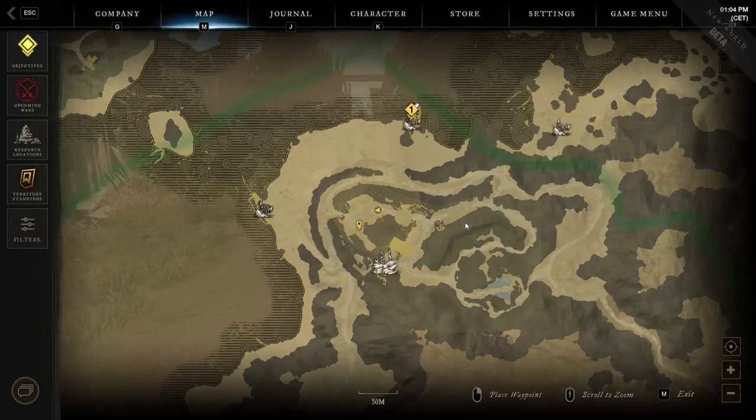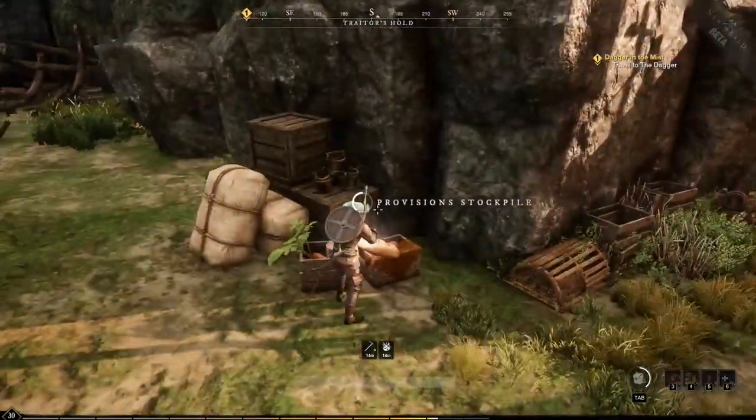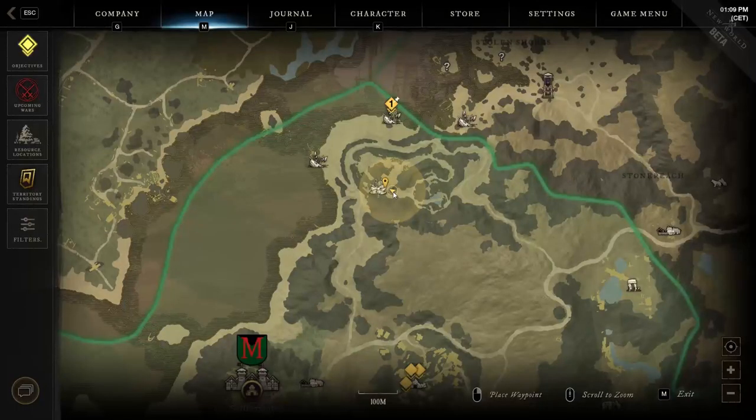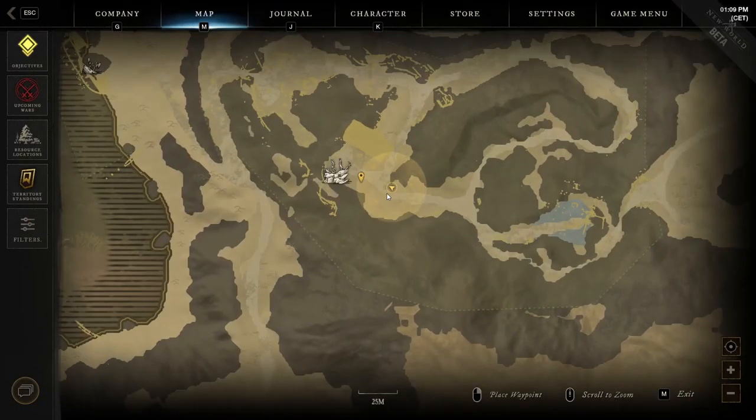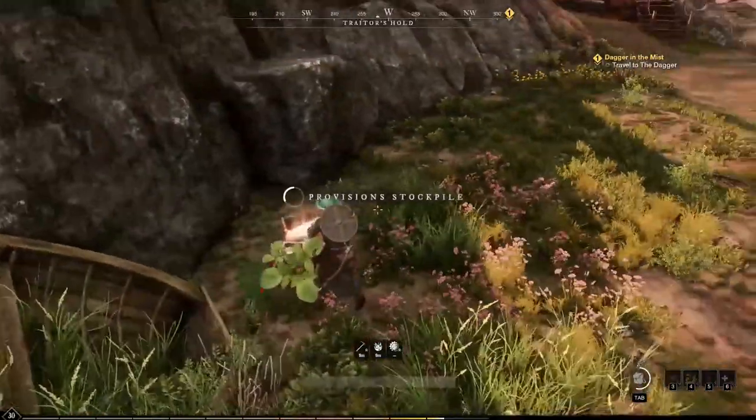The third location is still in the Traitor's Hold area, but this time you have to get to the bottom side of the internal area, where you will find the provision stockpile close to the mountain wall. The fourth location is also in the Traitor's Hold area. This time you need to explore the area close to the location's icon, where you can collect the provision stockpile on the side of the road close to the mountain wall.